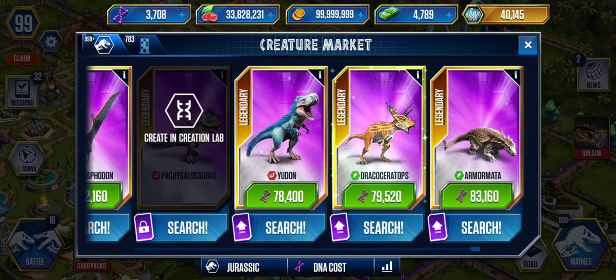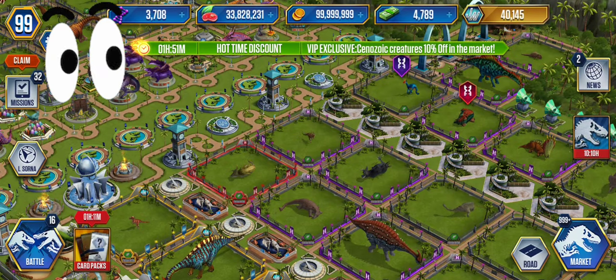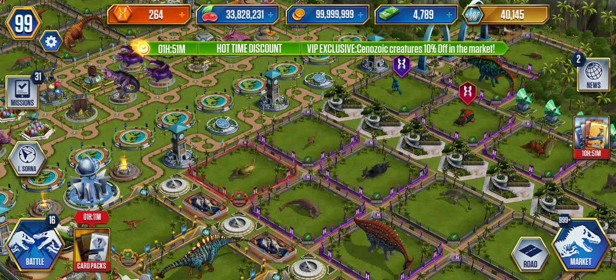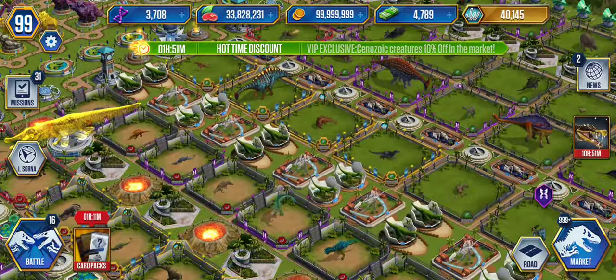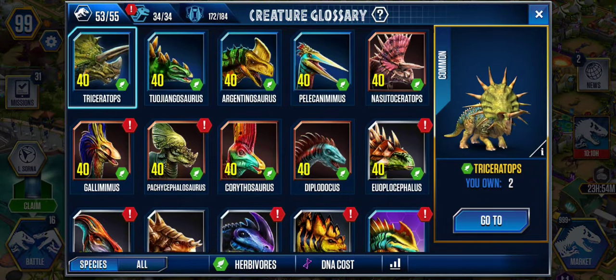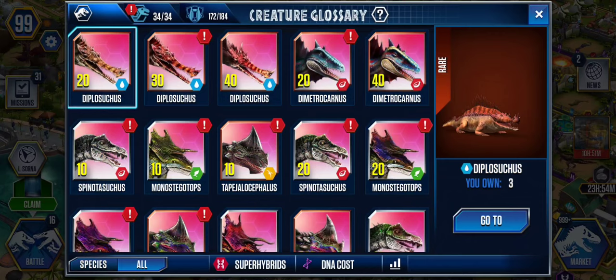It costs 79,500 DNA — it's a lot, almost the whole account. Three quarters of the account just to add another one. Did you see my eyes? I was like — that's a lot! Now we're going to get somebody else too. Let me go to super hybrids.